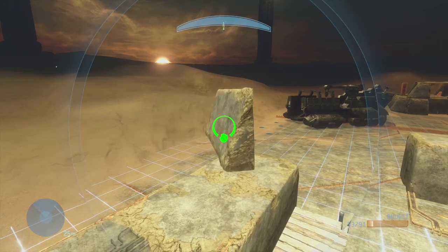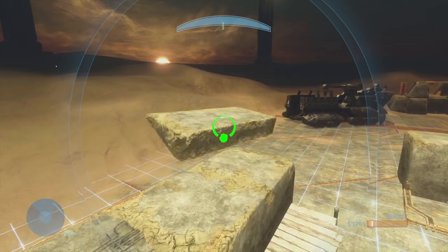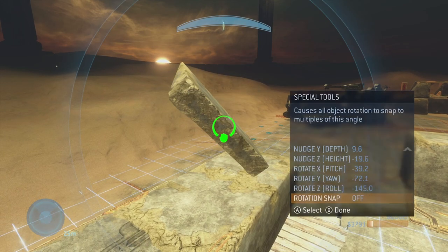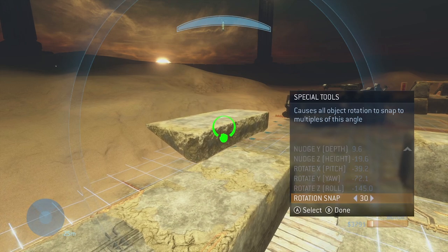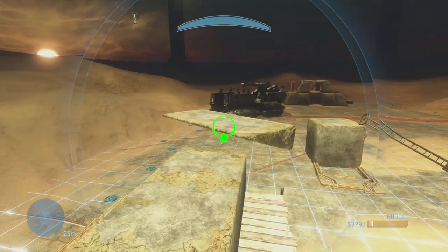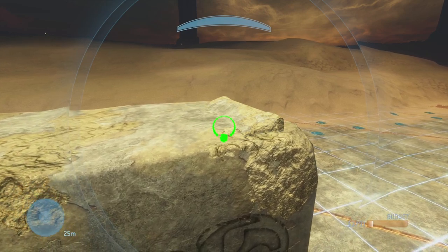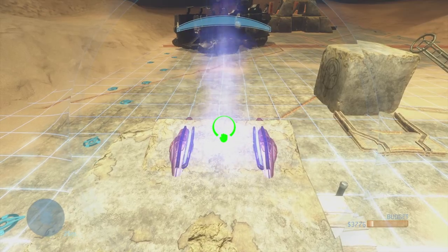At the bottom of this same menu is the control for rotational snap. This setting is actually universal, but can be accessed via this menu only. Rotational snap takes the guesswork out of rotating your items — it allows you to rotate your object on fixed degree values and is critical to creating consistency in your maps. I personally use a 15 degree snap for basically any building I'm doing.